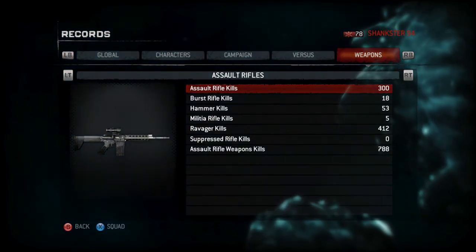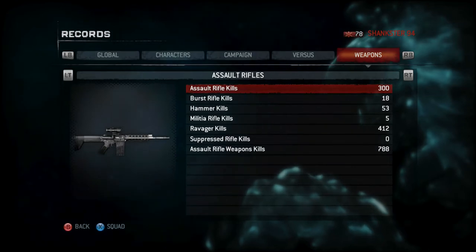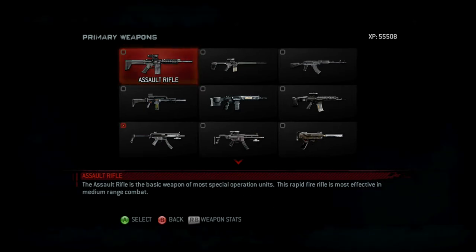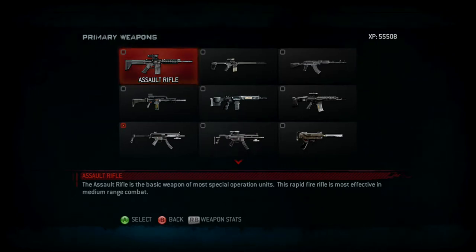Moving into the primary weapons, the first category is the assault rifles, and the first weapon is the standard assault rifle. The assault rifle is a basic weapon of most special operation units. This rapid fire rifle is most effective in medium range combat.